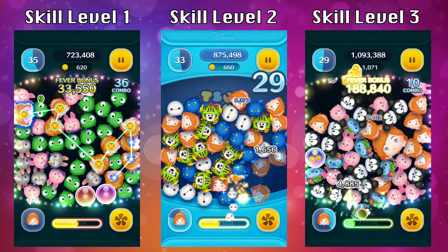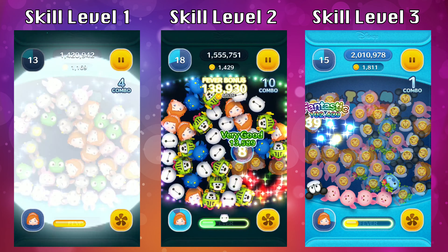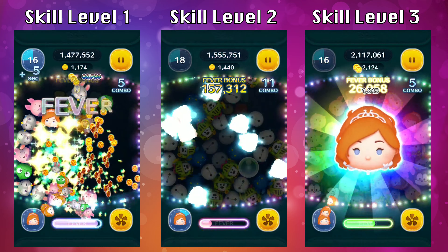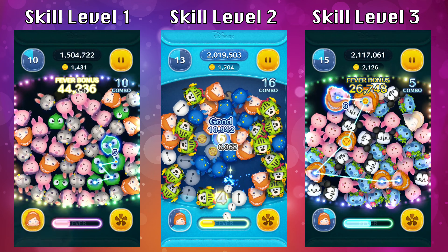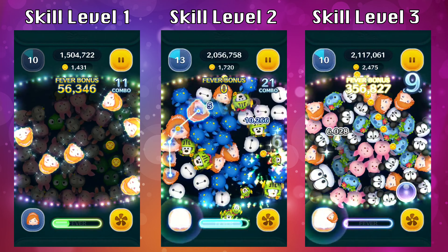Also, what you want to do is try to spam the skill button as soon as the ability charges up or gets close to it. What happens then is any residual zooms you get will go into the next charge. So let's say you need 15 zooms to activate the skill and you clear a total of 20 — the 5 extra zooms will go into the next charge up. Take a look closely at the charge up bars in these demos; you'll see that even after activating the ability, I'll already have extra charge for the next one.